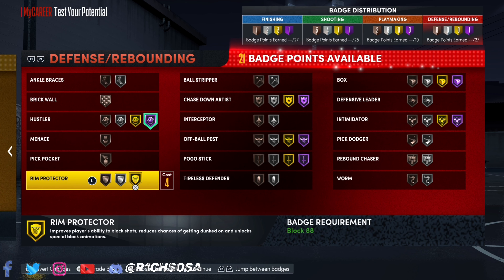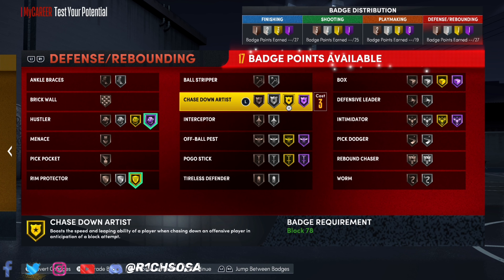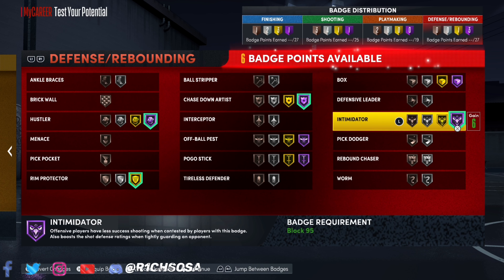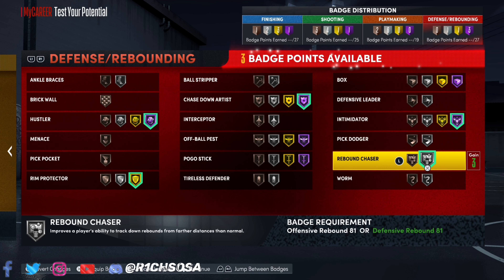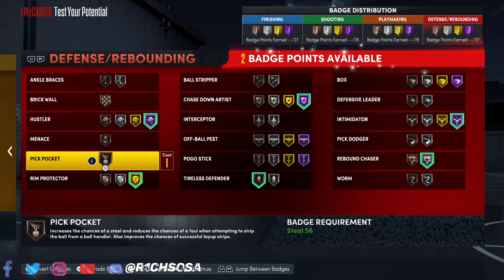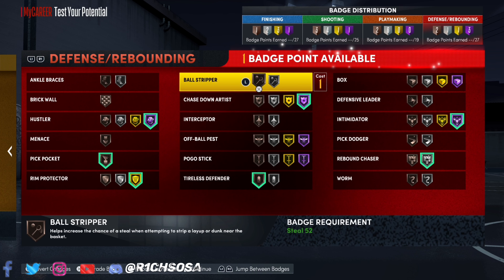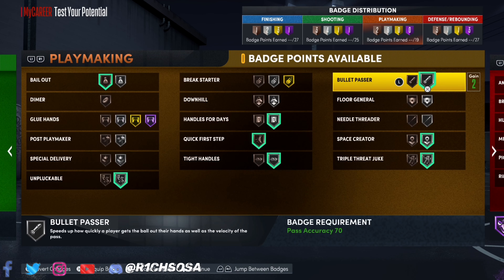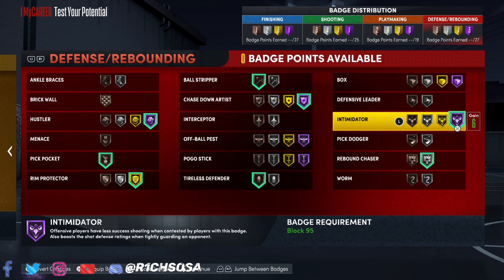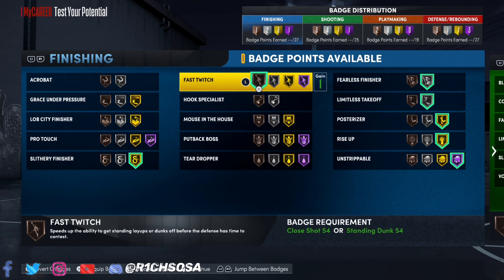For the defensive end (27 badges): Hall of Fame Hustler, Gold Rim Protector, Chase Down Artist, Intimidator, Rebound Chaser, Bronze Tireless Defender, Pickpocket, and Ball Stripper as the last slot. That's the setup I'd be running — 27 defensive, 19 playmaking, 25 shooting, and 27 finishing badges.